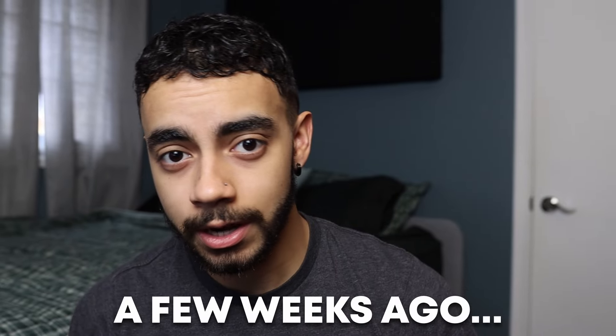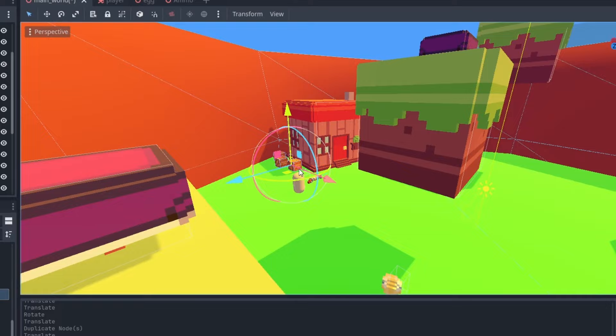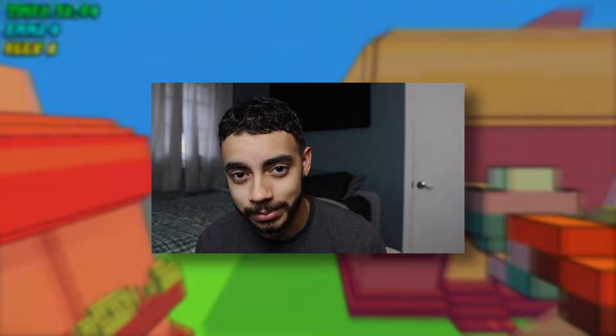A few weeks ago, I made my first ever first-person shooter — well, if you can call it that. It's more like physics meets parkour with guns. Regardless, I built out a prototype and you guys seem to really like it, so as promised, I'm building out a full finished demo of my wacky physics-based parkour game. But I kind of accidentally made this into a speedrunning masterpiece.